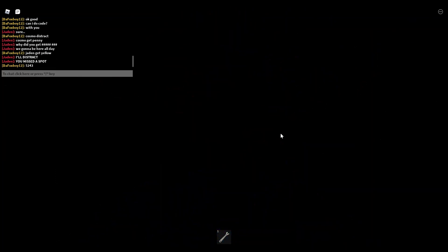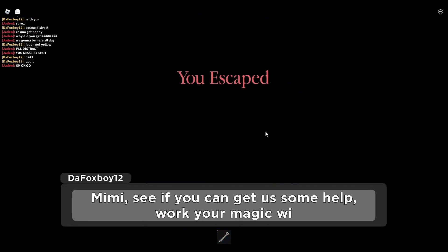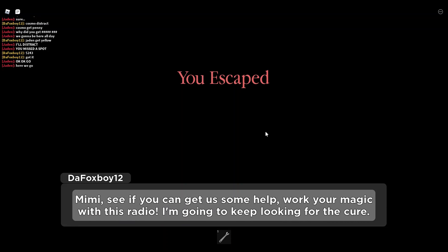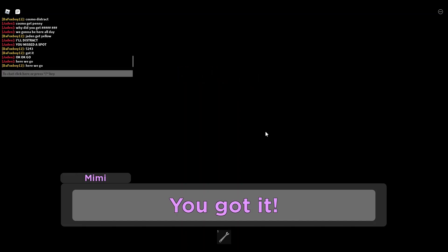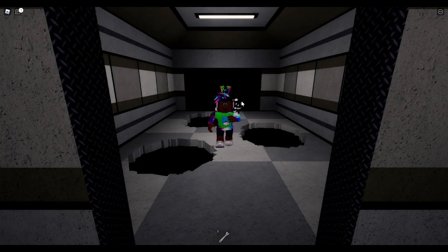Now that you've got the passcode accepted, it will play the cutscene. 'Mimi, see if you can get some help — work your magic with this radio. I'm going to keep looking for the cure.' Now once you've gotten to this point, you've accomplished part of the hidden ending. We're gonna watch this cutscene, and after this, we're gonna have to do more gameplay. We haven't unlocked the true ending yet.